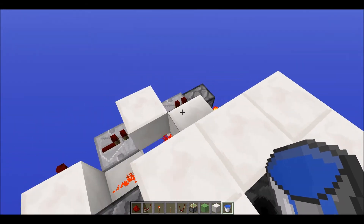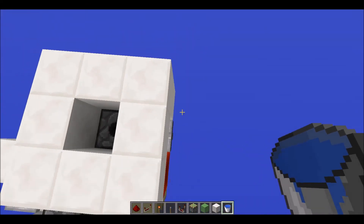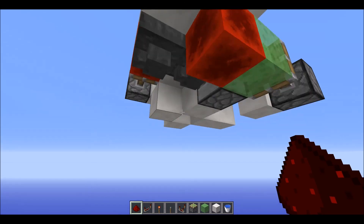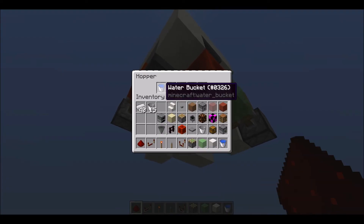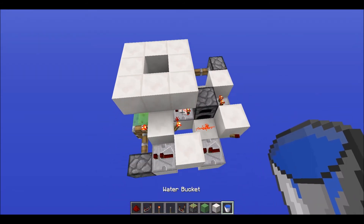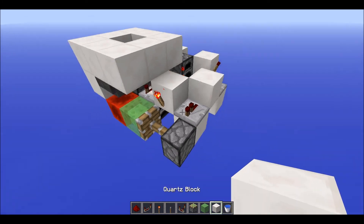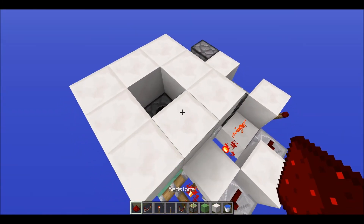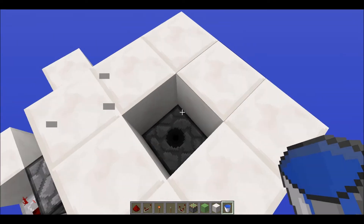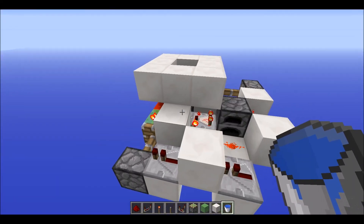So that's basically the fix — if it ever stops working, just replace that torch and it should work again. If we check right here, we've got our water buckets, so it's working! I'm pretty proud of this build because it's just so awesome and pretty small. Hope you guys enjoyed this tutorial, comment and subscribe, and peace.